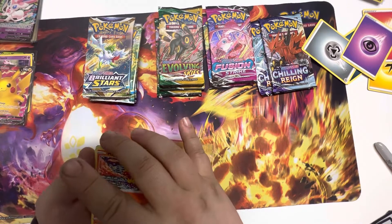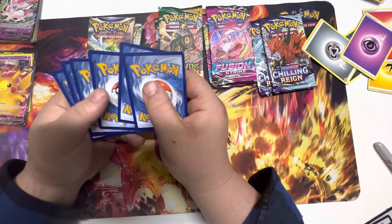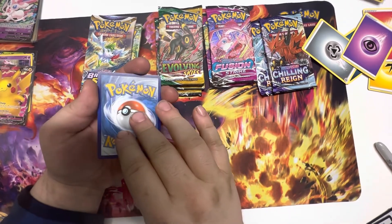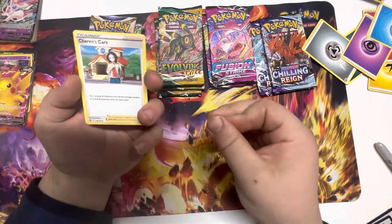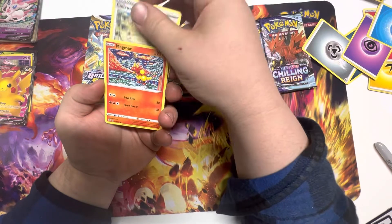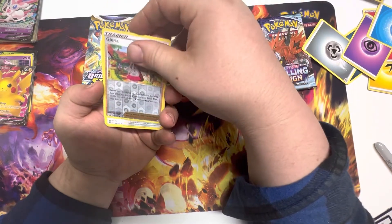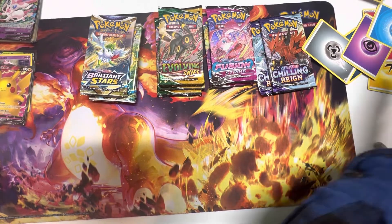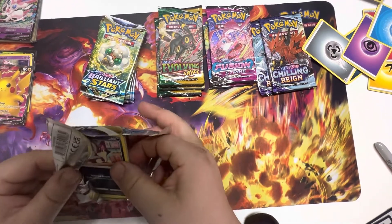Target had Brilliant Stars ETBs on sale for $25 a box for Black Friday. Hopefully you guys got in on that — I got two. First Brilliant Stars pack: we have a Cheryl, a Bidoof, a Collapse Stadium, a Magmar, a Starly, a Burmy, a Snorunt, a Gloriosa, and a Heatran rare non-holo in the rare.